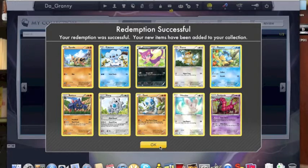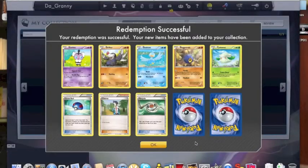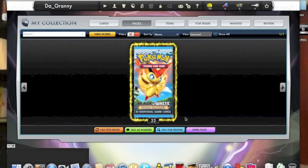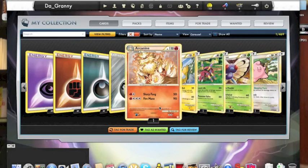I still needed one more Mewtwo, three Darkrai, a Hydreigon, and a Rayquaza. But on the bright side, I did get most of the cards I needed, which I was pretty proud of. This is the last pack, so I need to wrap it up. Next time we'll be doing Noble Victories — I only needed like two cards from it, which were two Terrakions. I'll go back and check my card list to make sure I have everything I need.